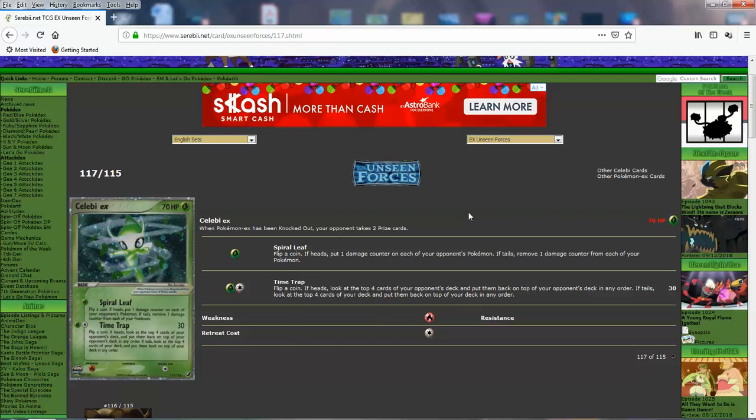It's a basic Pokemon with 70 HP. It's got Spiral Leaf — flip a coin, if heads, put 1 damage counter on each of your opponent's Pokemon; if tails, heal 1 from each of your Pokemon. A pretty decent attack. There are other Pokemon that can do maximum spread to all of your opponent's Pokemon for 1 energy, but they're usually Stage 2 or Stage 1 at best. And then Time Trap — you flip a coin: if heads, look at the top 4 cards of your opponent's deck and put them back in any order; if tails, do the same to your own deck.